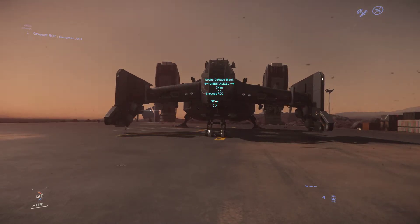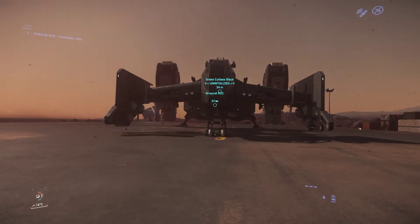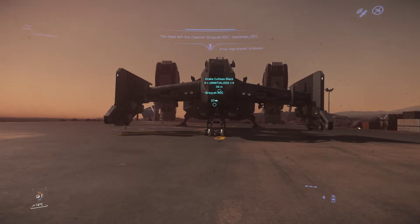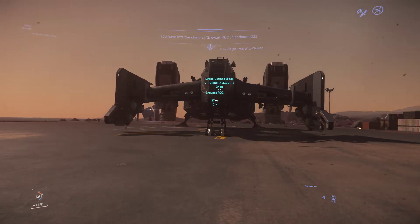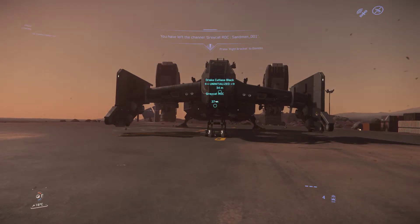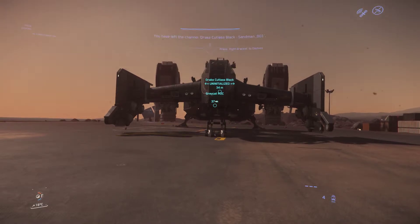Hello, this is Sandman signing on. This is another Meet the Fleet video and this is my Drake Cutlass Black. Right now my stuff seems to be a little glitched out — I have two Cutlasses available to me: this one and the Best in Show. The one I usually fly around is the Best in Show, but I decided to show you just the base-level Cutlass Black.